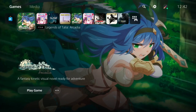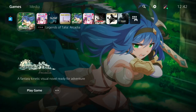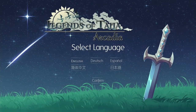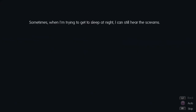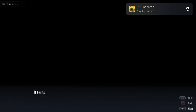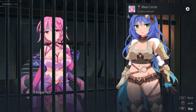Here we go - six Platinums in seven minutes. We're doing Legends of Tally Arcadia first. Check your language preferences - you want to put Text Speed on max, Auto Forward Time on max, and on Skip, click every box. Because when you press Skip, it'll skip all those different commands. You press R1 on screen and basically that's it - you've got Platinum. It'll take about 60 seconds, if that.